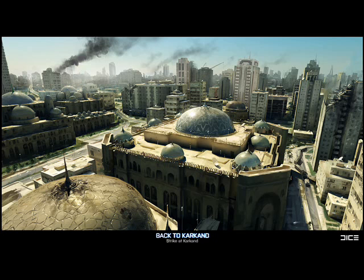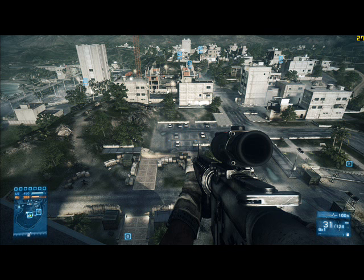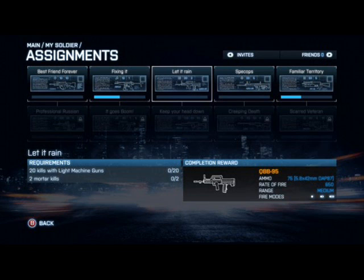All of these maps were in Battlefield 2, and the maps are Strike at Karkand, Sharqi Peninsula, Gulf of Oman, and Wake Island. On top of these four maps, you get ten assignments, and assignments are basically these challenges, like play two hours of Sharqi Peninsula.